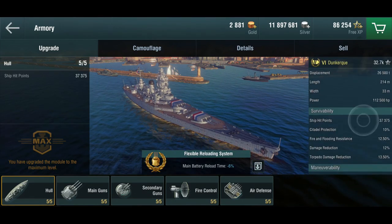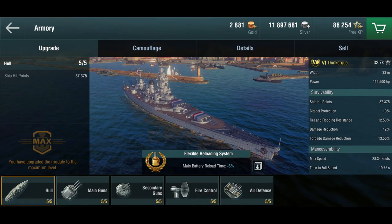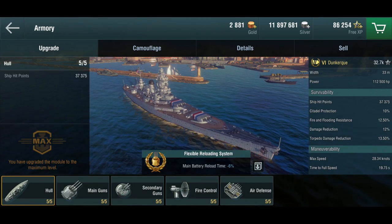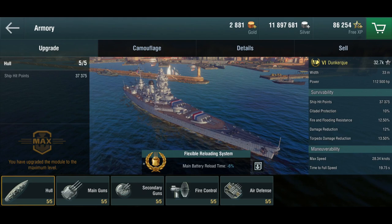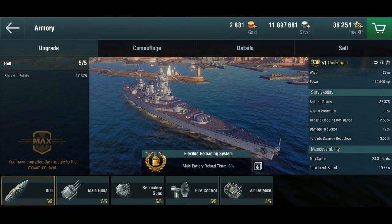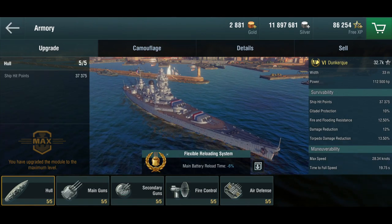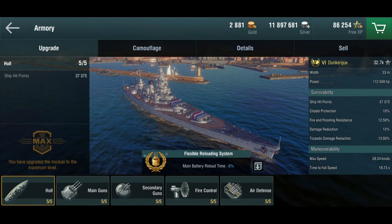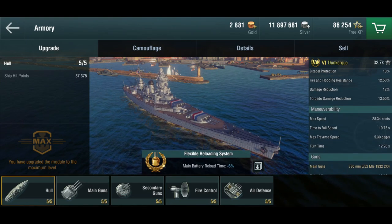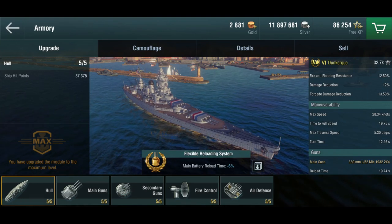So what are these things like in the game? We've got 37,000 hit points, which is not terrible for tier 6. The armor is a bit questionable — these things were built to defeat the 283-millimeter guns of the Deutschland class, not 380 or 400-millimeter guns, so be careful. She is not extremely well armored — this is a battle cruiser in a way. She's quick though, she's real quick. 28 knots is a very respectable speed for a tier 6 battleship.